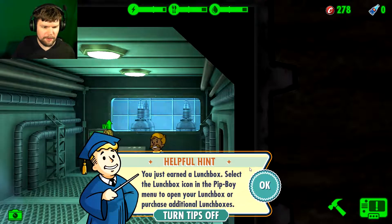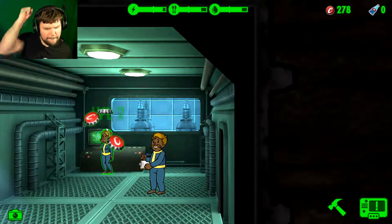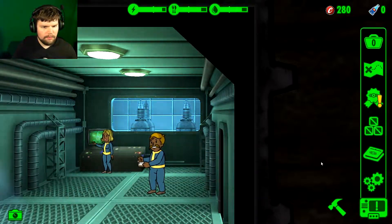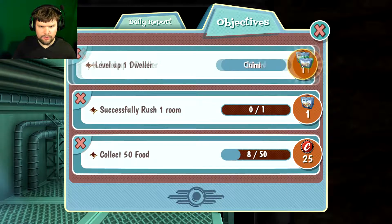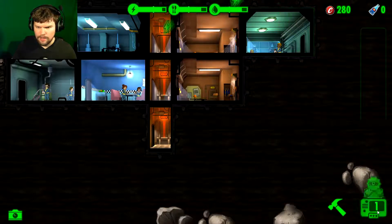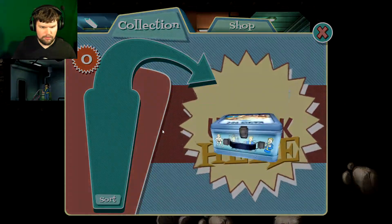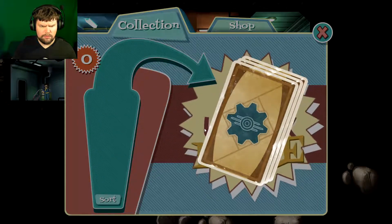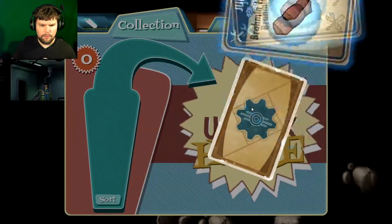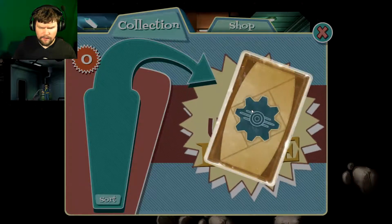Select the lunchbox icon on the Pip-Boy menu to open your lunchbox or purchase additional lunchboxes. I gotta level this person up. Way to go guys, let's go! Our room is going crazy. Ramen hide. 500 caps. Agent gear.